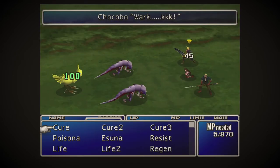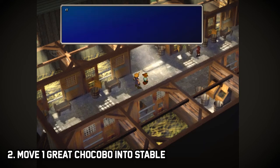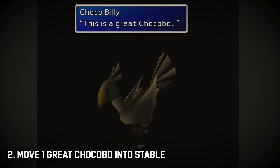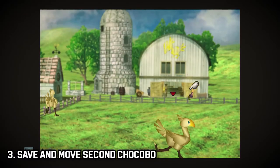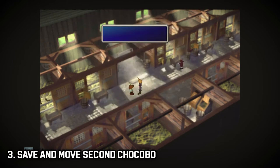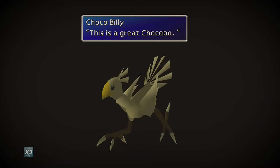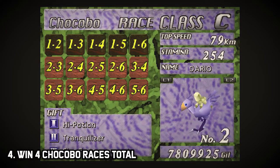A quick note: the chocobo you're looking for must be accompanied only by Spiral enemies. If there's any other enemy in the battle, it's not the right chocobo. Step two: head back to the chocobo farm and speak to Billy to move one of your chocobos into one of the stalls you purchased. Ensure it is a Great chocobo, but only move one. Step three: exit to the world map and save your game, then go back inside and move the second chocobo into a stall. What you're looking for is a male and a female Great chocobo — if you get the wrong gender, load your save and try again.